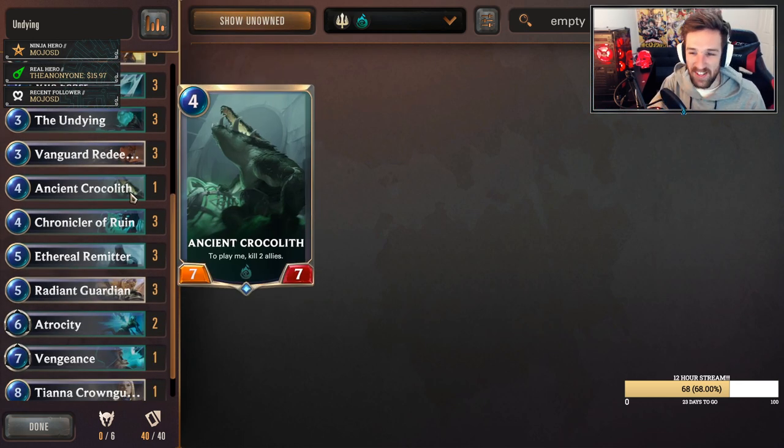The single copy of Ancient Crocolith — this is very good flavor. I like this card. If you drop this down early enough, it can pretty much be a huge blocker against aggro. It's just going to sit there and eat things up. Look at the size of this guy — it's your four mana 7/7 from Hearthstone. I love the flavor of this card. Amazing card.